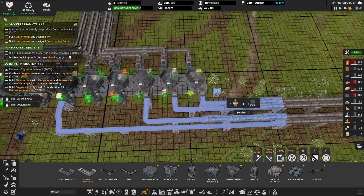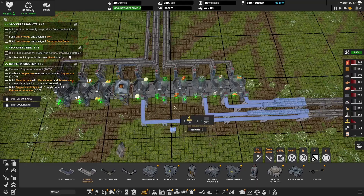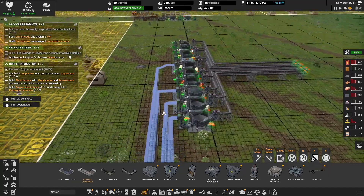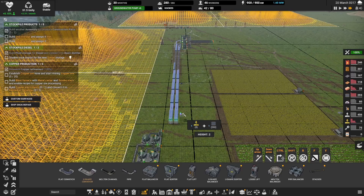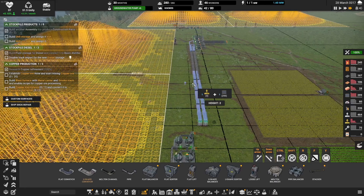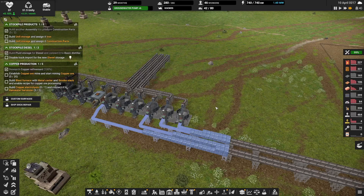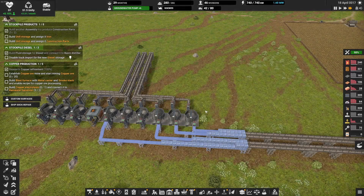That's limestone. Why limestone? Do I really have to check my factory to see if I screwed that up? Because right now it looks like this is screwed up quite badly — because that's the wrong container.